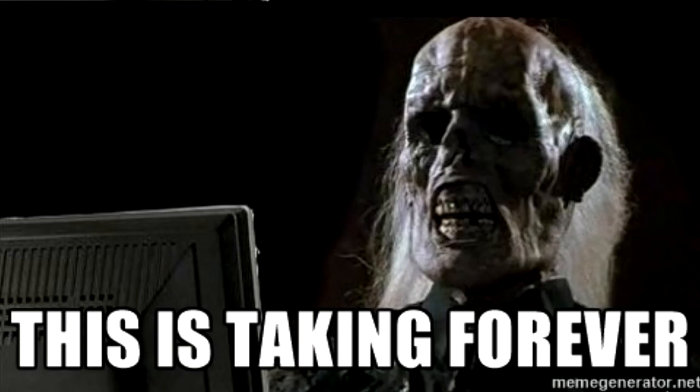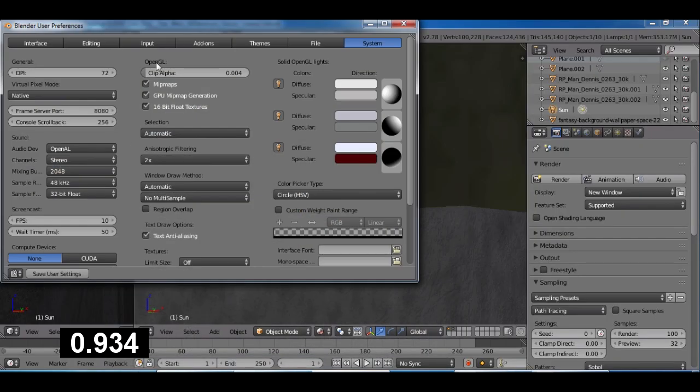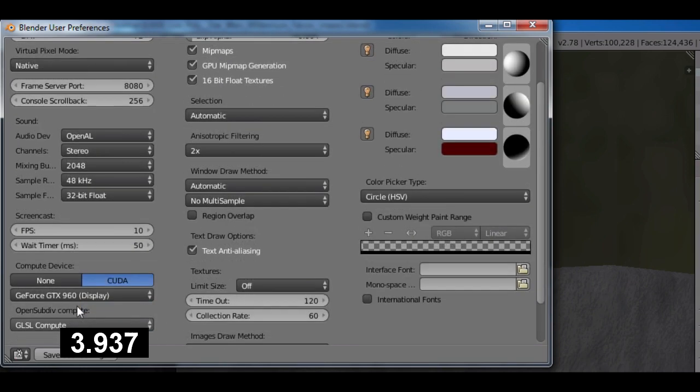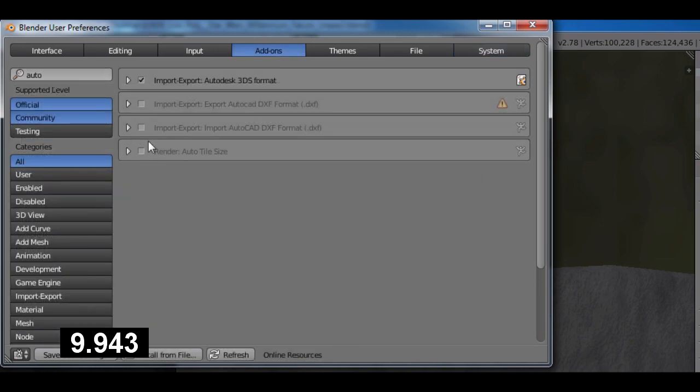This is taking forever — let's see if I can make this render ten times faster in under a minute. Go into User Preferences, under the System tab, change your compute device to CUDA. This won't work without an Nvidia card. Under Add-ons, search for 'auto' and tick Auto Tile Size.